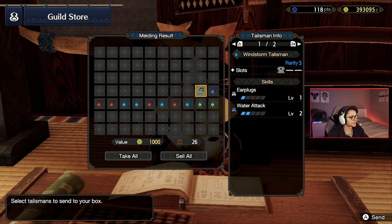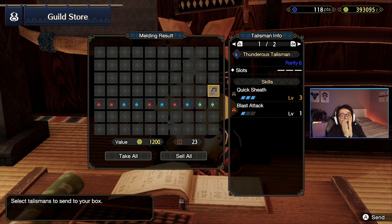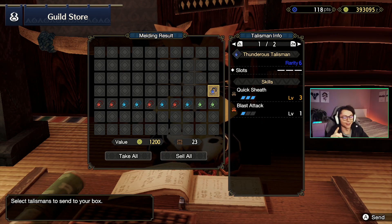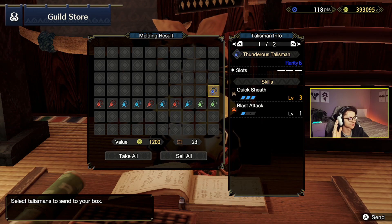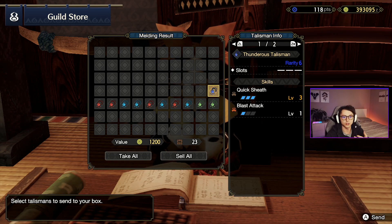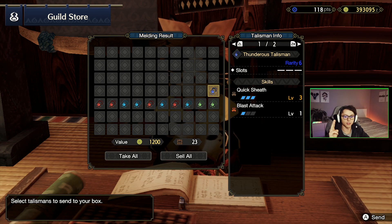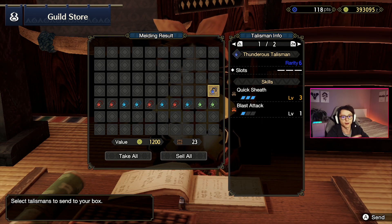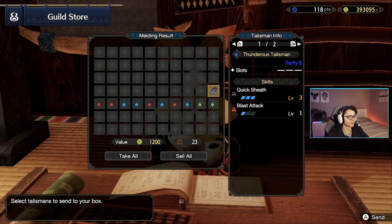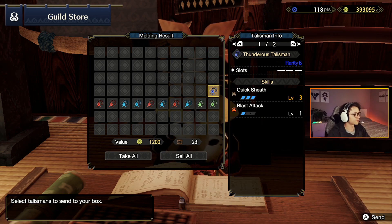Earplugs, water attack — maybe I'll make a water attack build, but that's a big maybe. Now: I know I said I want to use the blast attack talisman for the Magnemolia longsword build, but quick sheath 3 on a talisman is like the dream for a longsword main. You don't need to use quick sheath decos, and quick sheath decos take up a level 2 deco slot which is hard to come by. This is amazing — you've got three level 3 decoration slots saved by getting this talisman. You've got to put in just two level 1 decorations to have a full blast attack build. Really good, very happy with this.